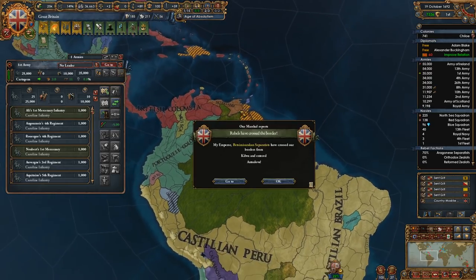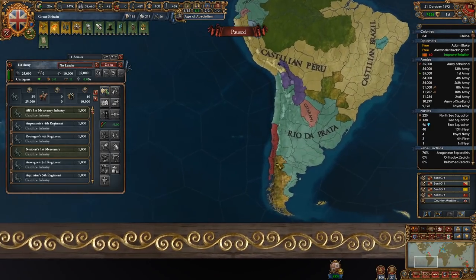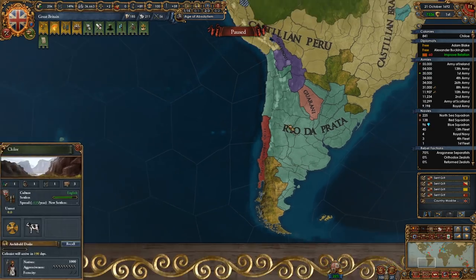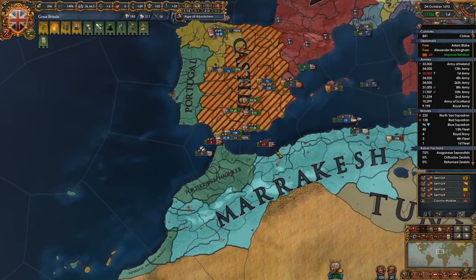Let's see if we can get you guys over here. Our colony is done. Somehow I don't have a colonist on my colony. And we're just going to siege down Castile.